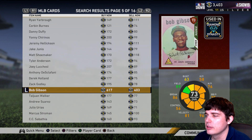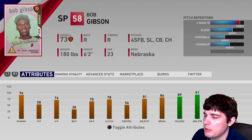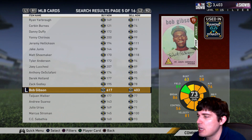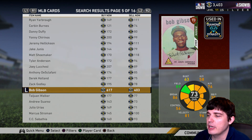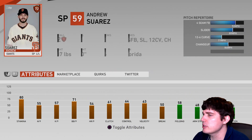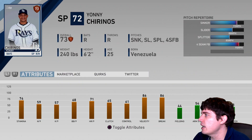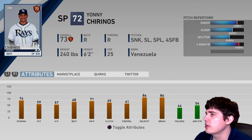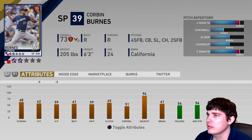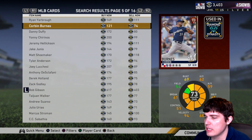Bob Gibson here — 96 four-seamer with a slider and a change, and maybe a curveball too. Obviously a little wilder than you'd like, but this is getting into the bronze category, so not really budget at 400 stubs. There's another one — 95 with a slider-splitter combo and a sinker, I kind of like that card. And Corbin — slider and change with a 96. That's a good one too.